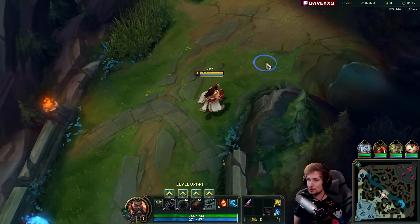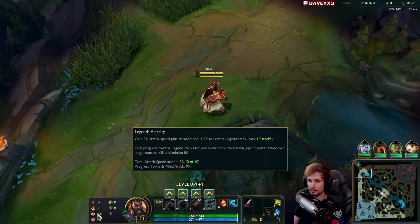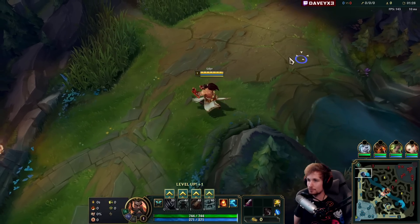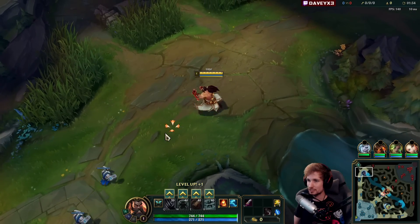Alright guys, we're playing Udyr top lane versus a Fiora, and what we're running in this game is Lethal Tempo, Triumph, Alacrity, Last Stand, Demolish, and Bone Plating. This game, I'm going to show you how to carry Udyr top lane, and we're going to be having fun with the Trinity Force/Blade build.